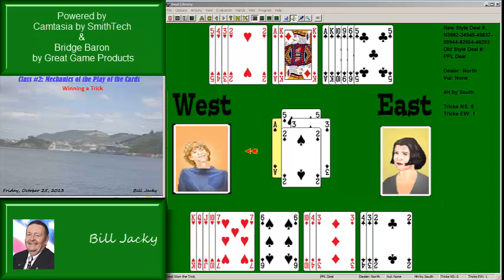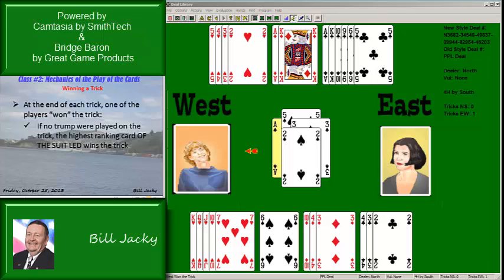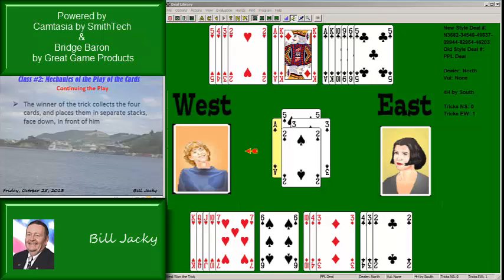Winning the trick: at the end of each trick, one of the players wins. If no trump was played on the trick, the highest-ranking card of the suit led wins the trick. In this case, spades were led and hearts were not played, so the highest-ranking spade wins the trick — that would be West's ace. If trumps were played to the trick, the highest-ranking trump wins the trick.